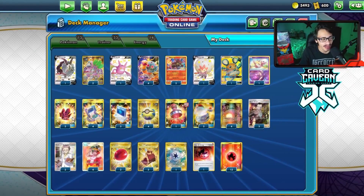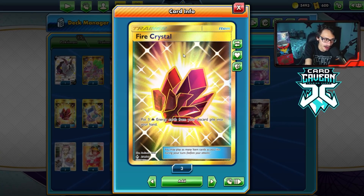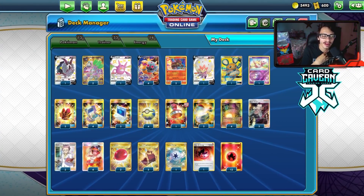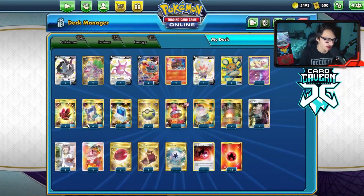We've got two Fire Crystals to get energy back. I think three might be better than two because you discard energy a lot with Torkoal. That's why I'm playing 12 Fire energy in total, because you will lose quite a bit of energy over matches from all the Combustion Pillars.